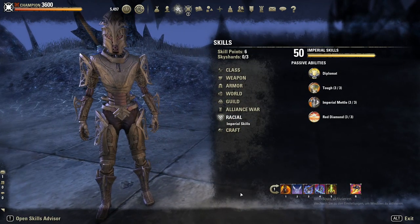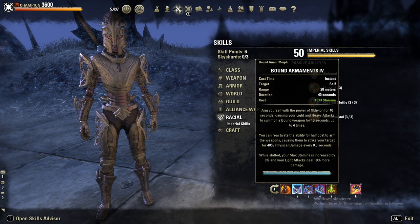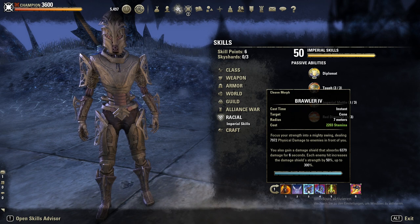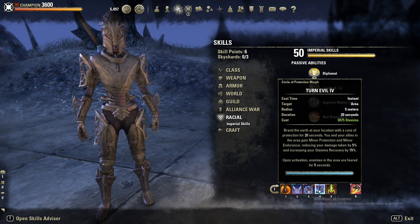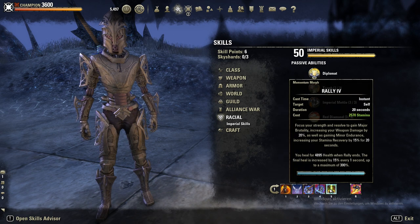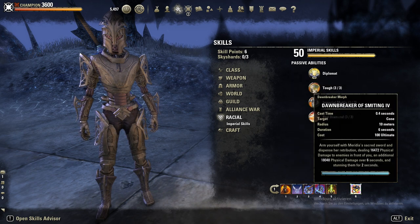In terms of skills — nothing crazy. Reverse Slice, our AOE execute. Bound Armaments for extra stamina, stamina regen, and health regen. Then Brawler, our AOE spammable. Turn Evil, our AOE fear. And Rally, our burst heal — we also gain Major Brutality from it. Then of course Dawnbreaker of Smiting, one of the strongest ultimates.